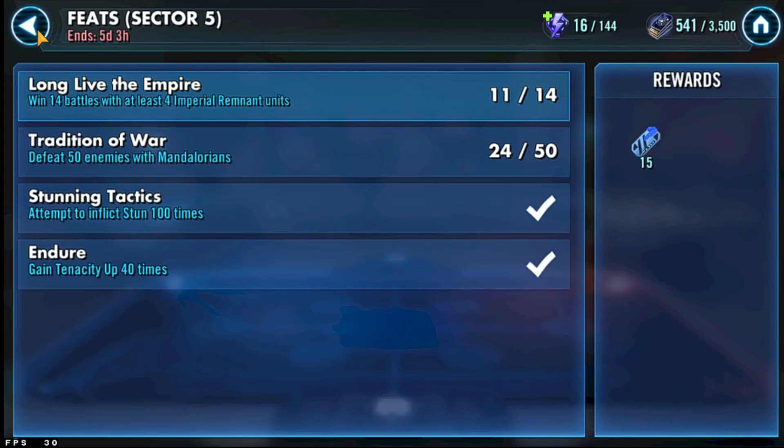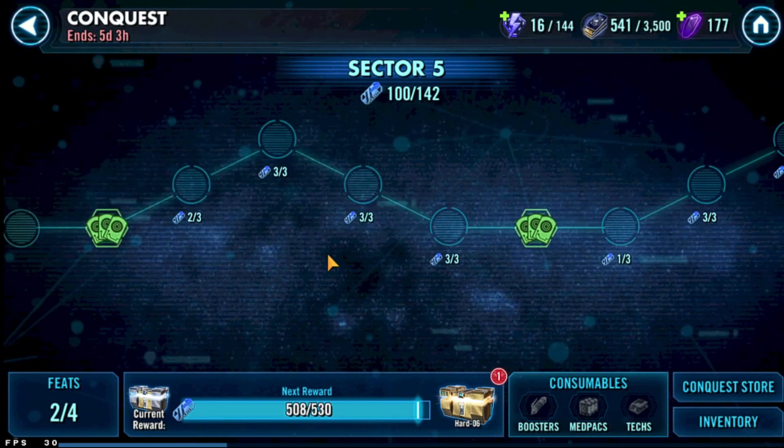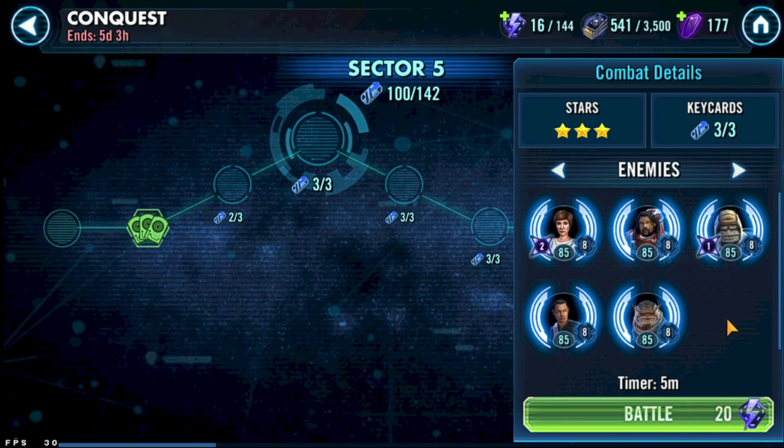Now if you are like me and do not have a fully functioning Imperial Remnant team, I did find a sneaky way around this. What we're going to do is find a Mon Mothma team and then use C as the lead with the four other Imperial Remnants. For reference, my C is Relic 7 at about 190,000 health.